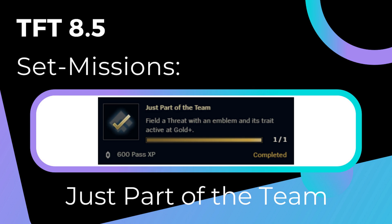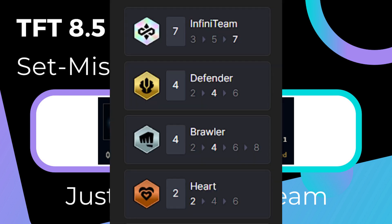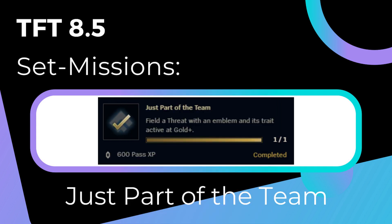First, we need a trade active at gold. As we discussed before, we know how to get a trade which counts as gold. The point is, we need to get a threat unit to gain that trade, and for that we only have emblems. There are four ways to gain emblems.